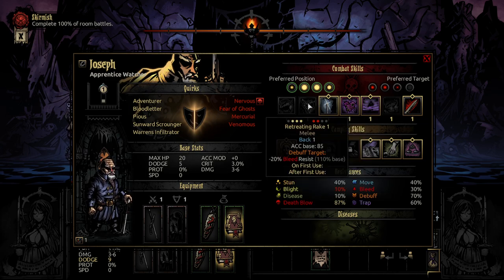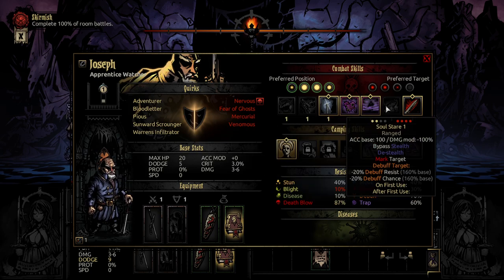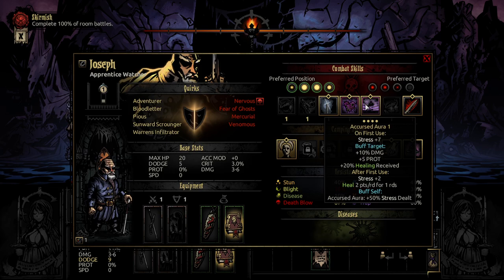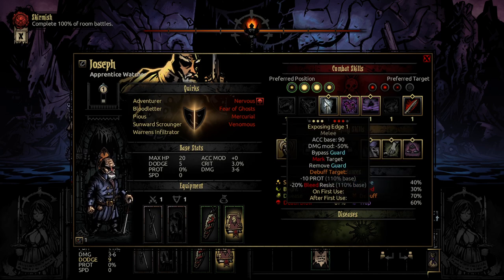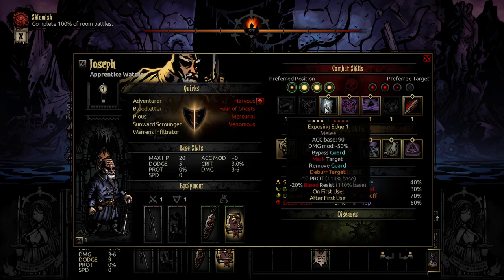He has a retreating attack which gets bleed resistance, a deliberate shot which actually does competent damage and debuffs crits received and dodge, and Soul Stare. I feel like Exposing Edge is his best arc of the two simply because you're bypassing and removing guards.